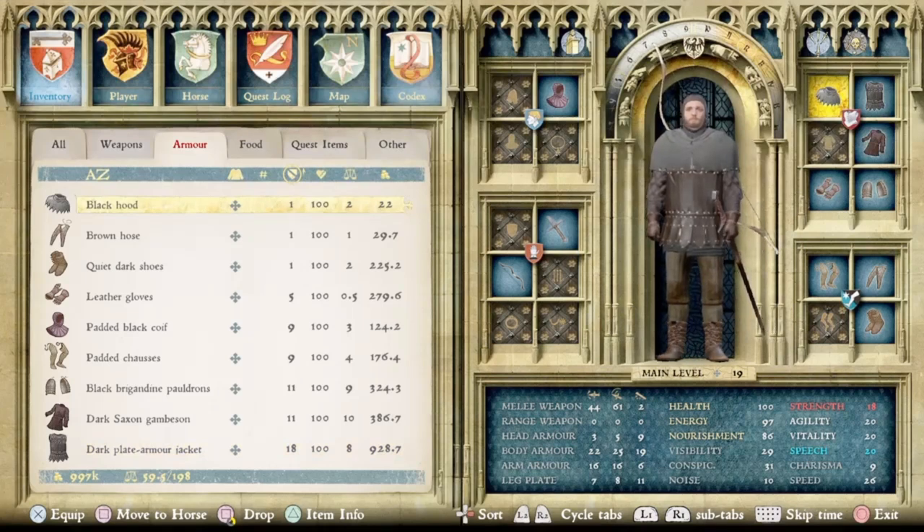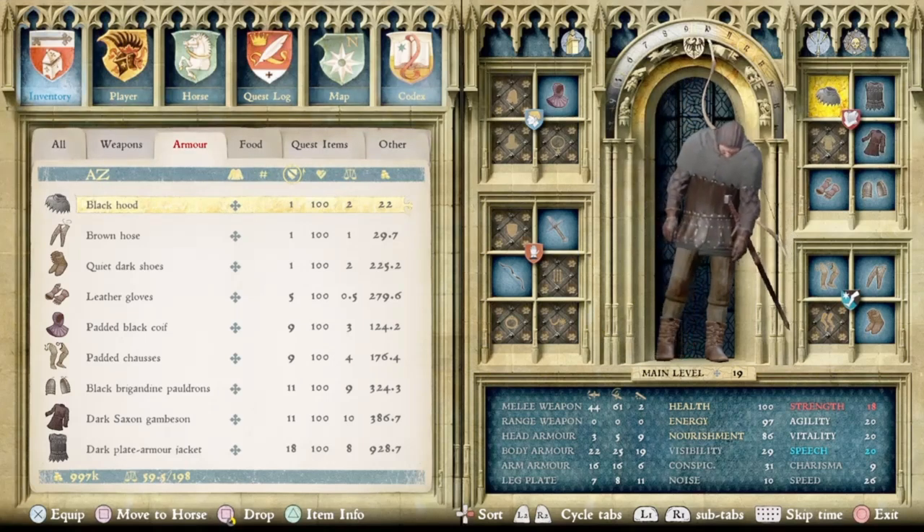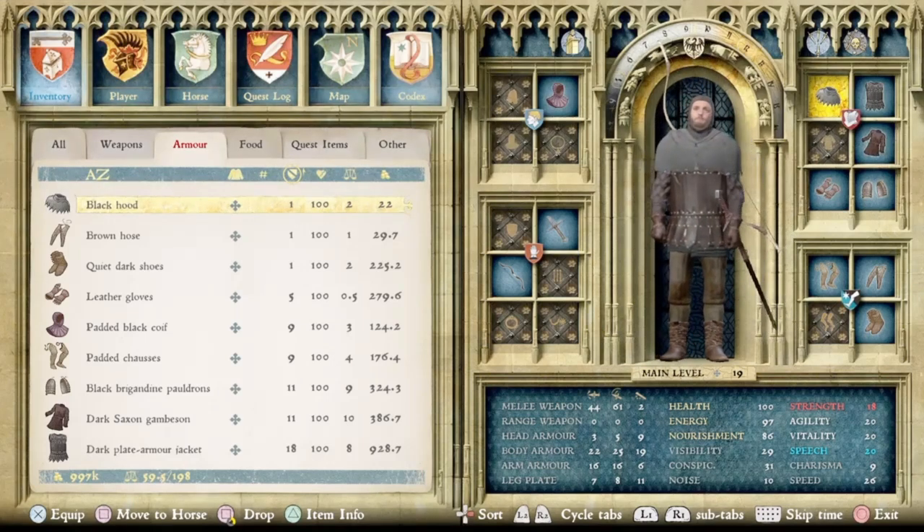You might find quieter individual items, but I was trying to balance noise level with conspicuousness and visibility. For this outfit, the noise level is 10, conspicuousness is 31, and visibility is 29 — pretty low considering the armor protection it offers. I measure armor using what I call the AAR — Average Armor Rating — which averages out the head, body, arm, and leg protection values and adds them together.